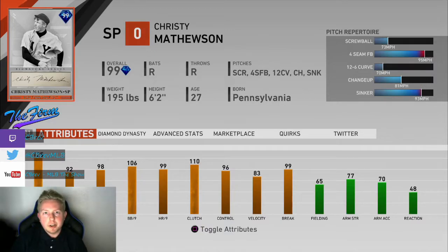Today I'm going to be going over 99 overall Christy Mathewson. This card is obtainable through the 10th inning program by getting 200 stars in the program, or you can buy him off the marketplace. He's currently selling for around 15,000 stubs.